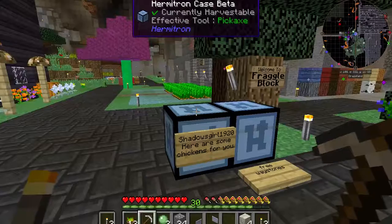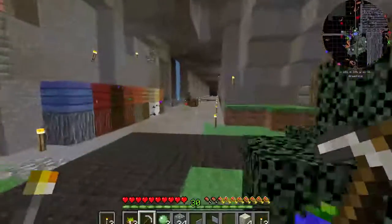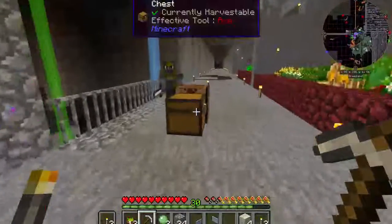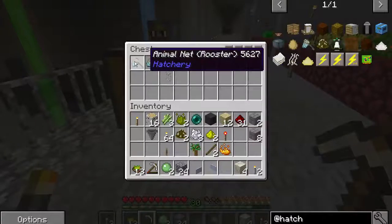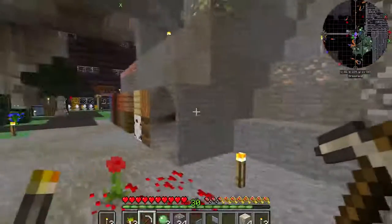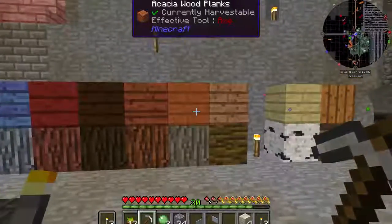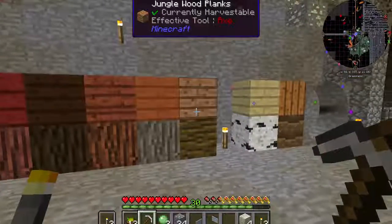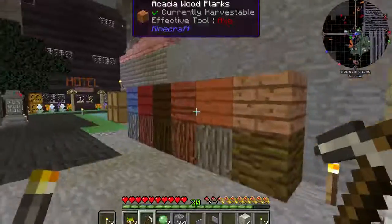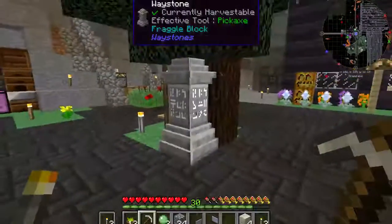We've got more chickens for Shadow Squirrel. That chest right there has got two of every vanilla animal and a rooster — pig, et cetera. This is just a variety of woods that we have available to us. Karma's brought back some more, and we finally got a waystone.